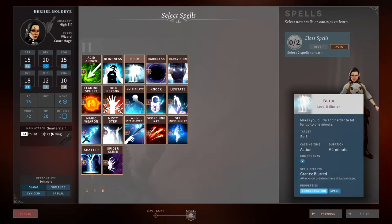Blur is a really nice spell. You blur yourself, making you harder to hit — for one minute all attacks on you have disadvantage. It's a concentration spell, so you are using your concentration, but giving enemies disadvantage when attacking you is something nice to have. It's a useful utility spell alongside things like Shield from level one, but it's not a requirement. It's situational depending on how you build your wizard.